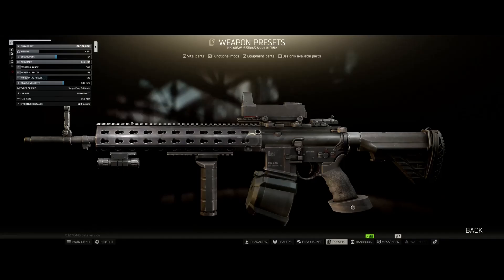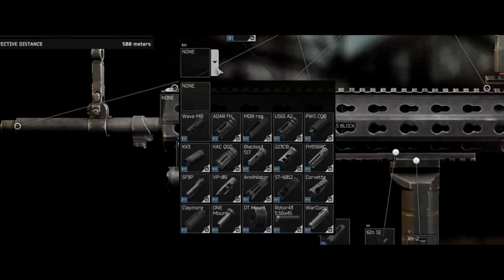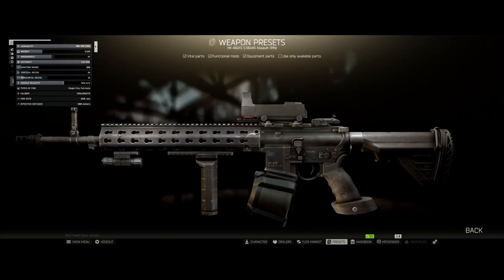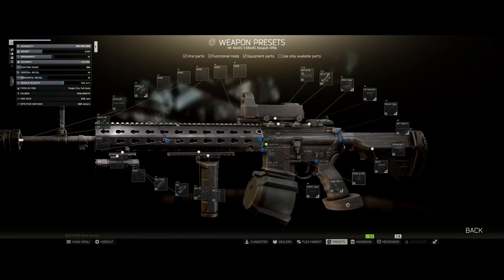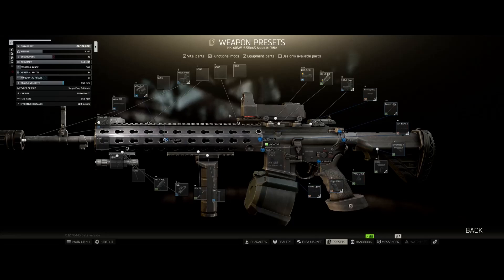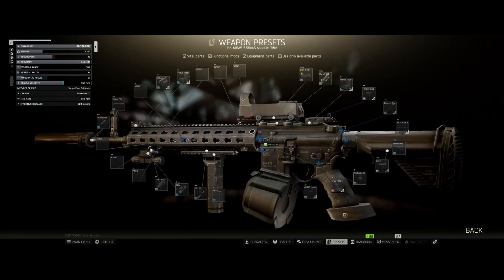Now of course you need your gas block. For our muzzle brake we have a wave defense muzzle brake, and then we also throw the corresponding suppressor on that muzzle brake. For our front sight we use the MBUS for the ergonomics, and there you have it.